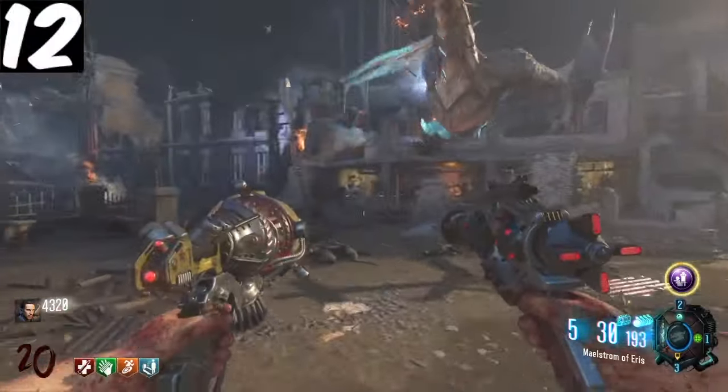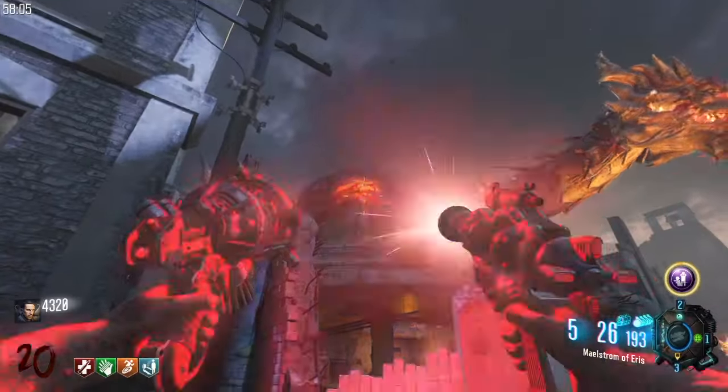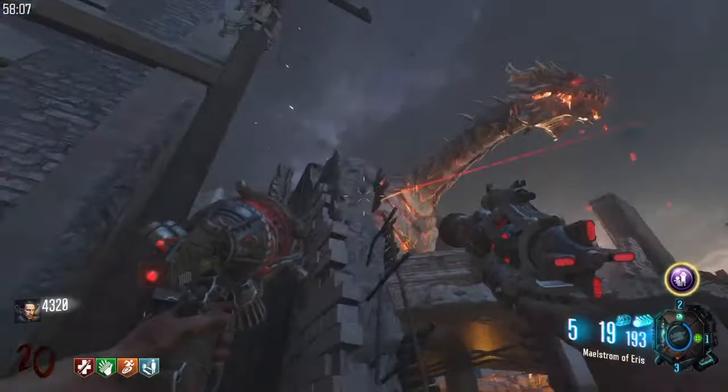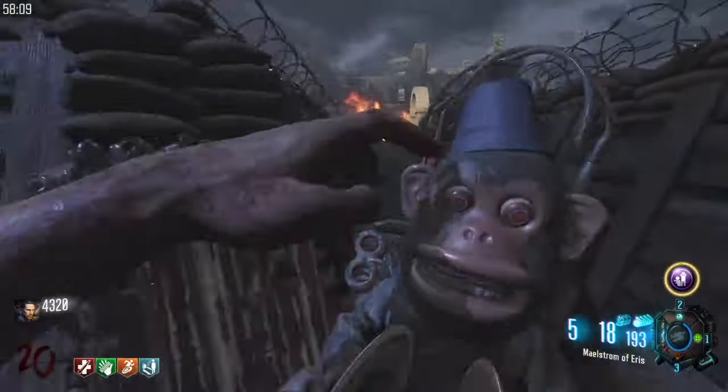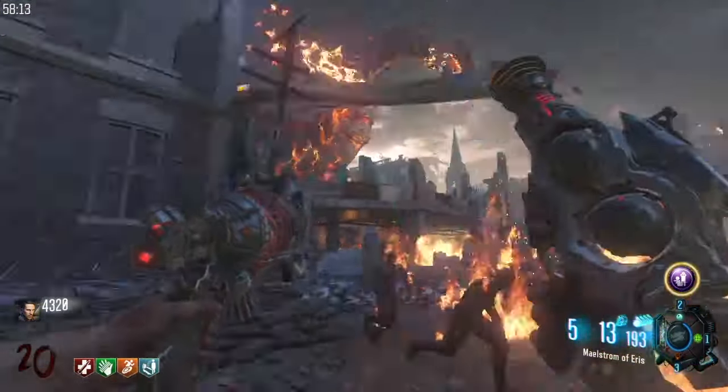The easiest strategy for the first half of the boss fight is to wait until Nikolai shoots the dragon, then throw a monkey, then use your Ray Gun Mark 3 to get the dragon. That is the strongest weapon against the dragon and it usually only takes a couple of shots to finish that portion.